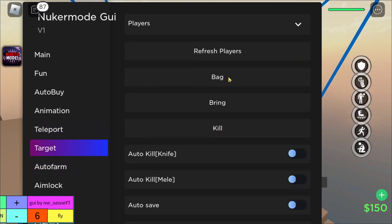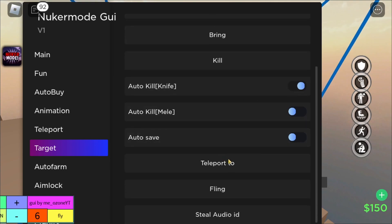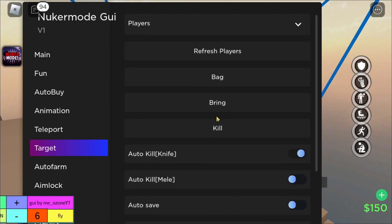You can also target someone here, so it's pretty cool. This will auto-peel — let's try that one. Try to peel.